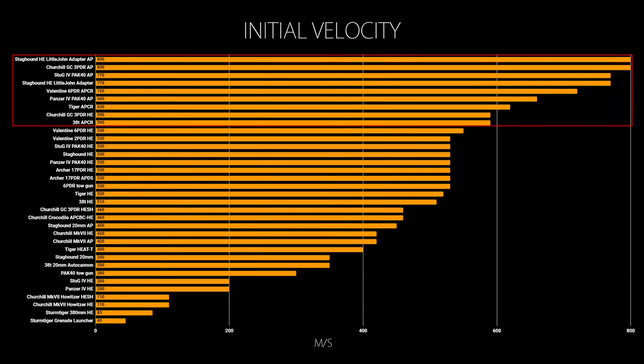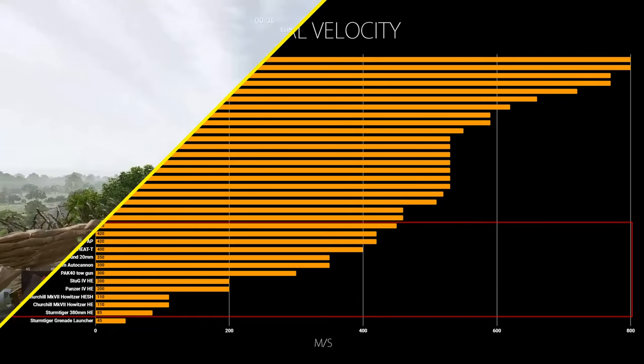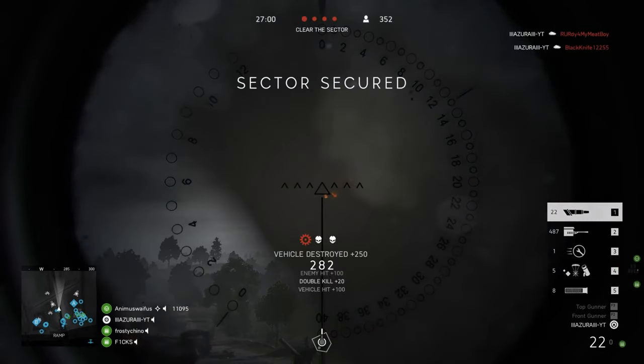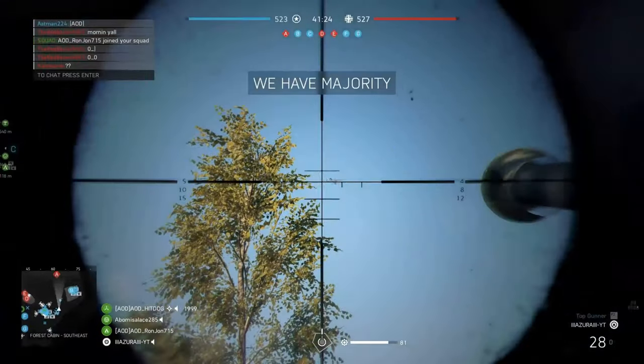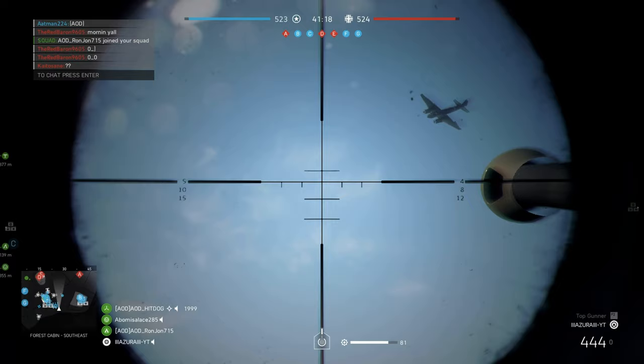You can see all the initial projectile velocities of all the tank rounds and there are roughly three different groups. The fastest are the AP rounds, typically above 600 m/s up to 800 m/s depending on which tank you are using. The second group is the HE rounds, typically in the mid-400 to mid-500 m/s range. Then there is the slowest group — below that — consisting of autocannons, the Tiger's HEAT rounds, howitzer rounds, and also the Panzer 4 and Stokes Force 75mm HE rounds on the default non-upgraded barrel. Note there is also drag, so the further the round goes the slower it gets, but this is fairly consistent within each category.